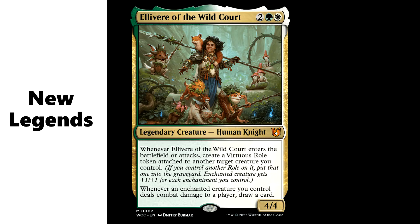Look at this guy — Elevere of the Wild Court. Two green and a white for a legendary creature, Human Knight, it's a 4-4. Whenever this guy enters the battlefield or attacks, create a virtuous roll token attached to another target creature you control. Enchanted creature gets +1/+1 for each enchantment you control. Whenever an enchanted creature you control deals combat damage to a player, draw a card. Very powerful. This guy wants to suit up with auras and bang in there. Look at that art — this guy has a clutch of little guys he's chilling in the woods with.